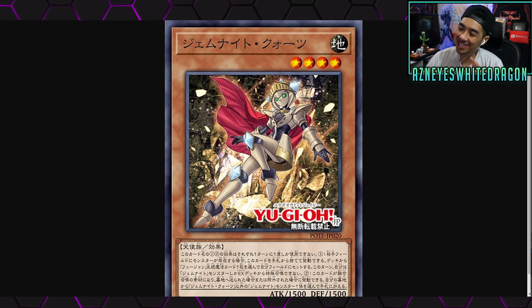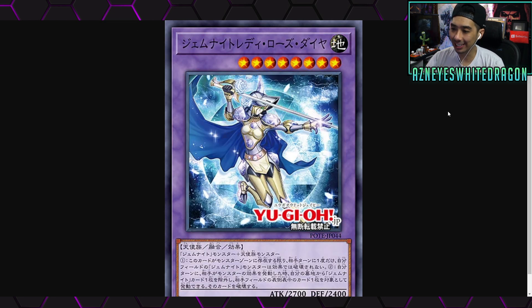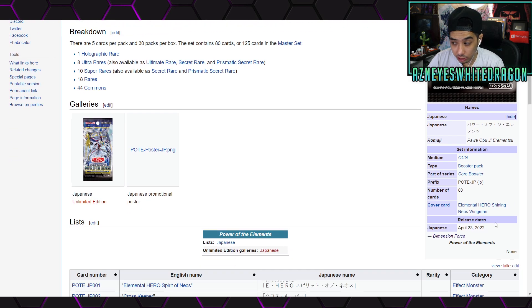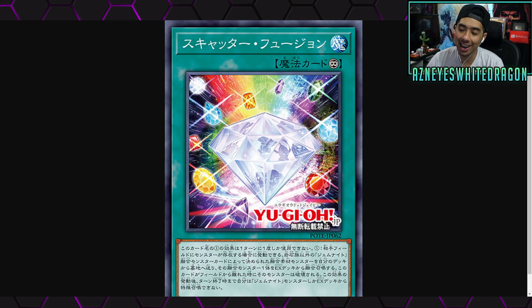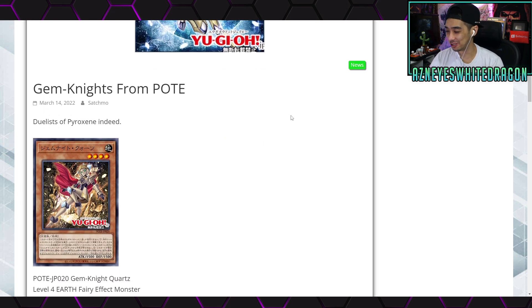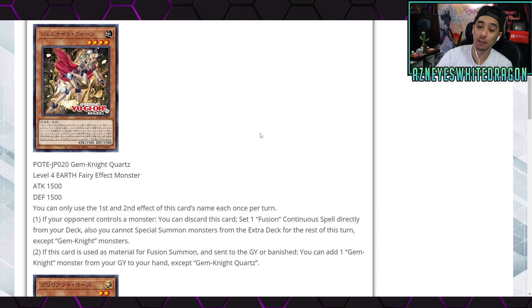Welcome back to the channel. Today we're going to be taking a look at the new Gem Knights coming out in Power of the Elements, which was set to be released relatively soon in the OCG. Let's hop in and find out if they're actually any good. The real question is: are we going to be getting Brilliant Fusion back?